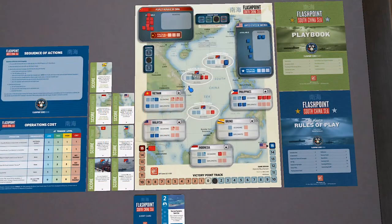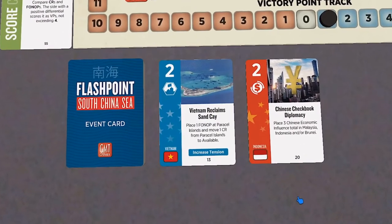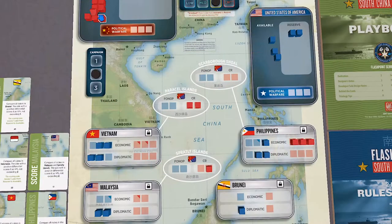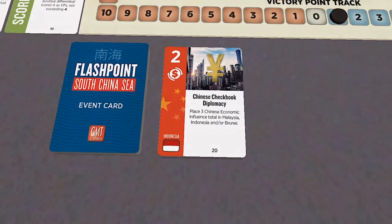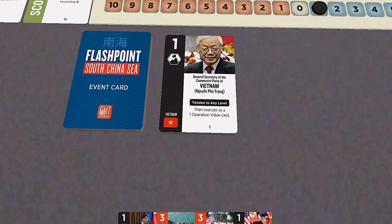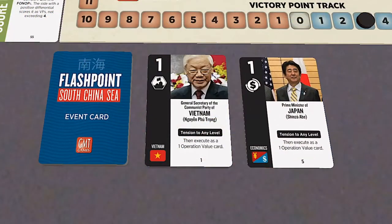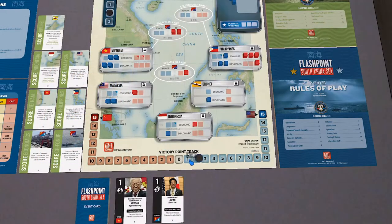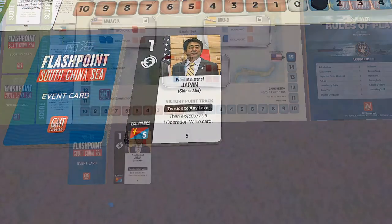I'm going to play that card even though it's my own event — placing a couple of cubes into Vietnam to create a two-point differential I'm hoping to take advantage of. My opponent then places a cube in Malaysia and the Philippines. One thing I like about leaders is they're very easily scored — you don't mind playing them for scoring — and I got two points there. My opponent the China bot then scores economics and pushes the score back down two points.